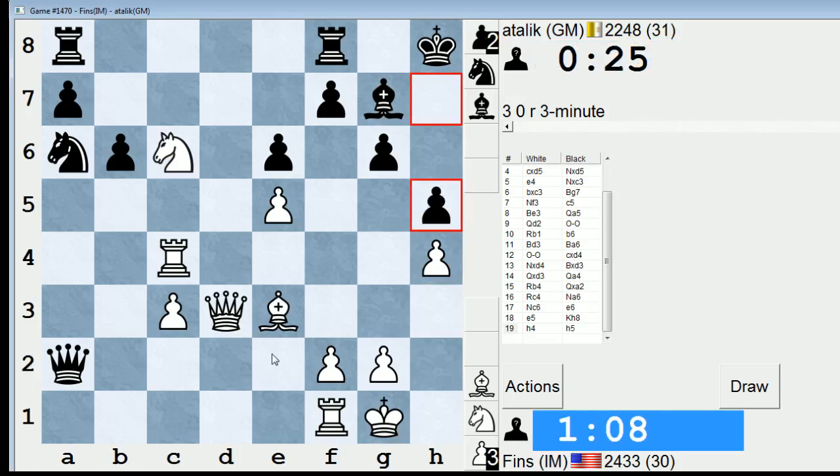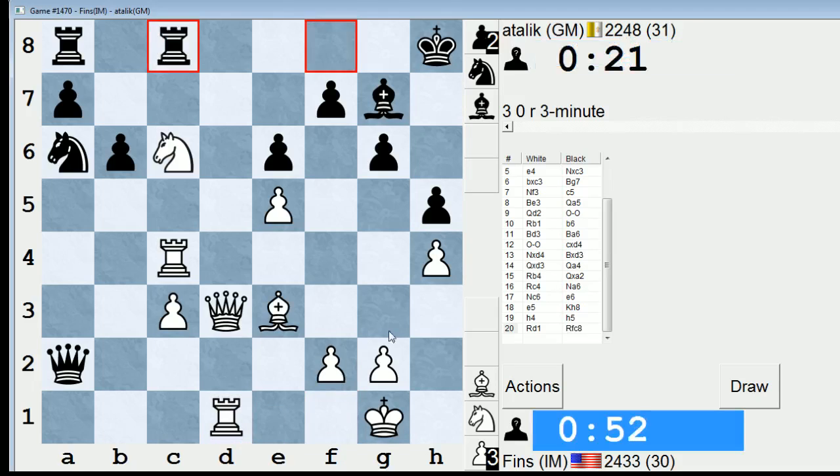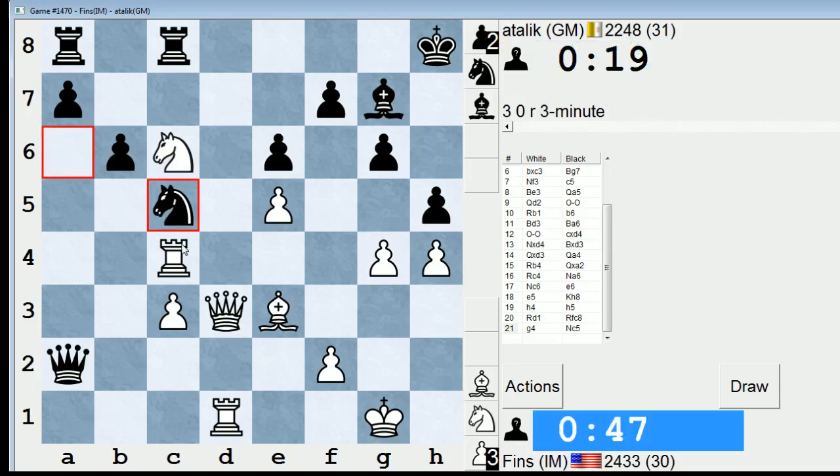I'm going to ping him again. Well, now his lag's okay. G4 is probably a little too aggressive. Let's go Rook d1 first. He's got to hustle now — he doesn't have time to do much. Okay, I'm just going to throw stuff at him. He has b5, doesn't he? Okay, so take there.